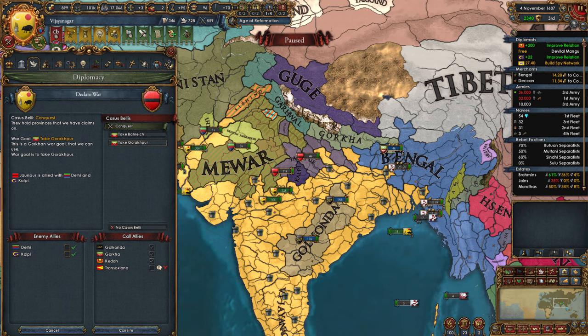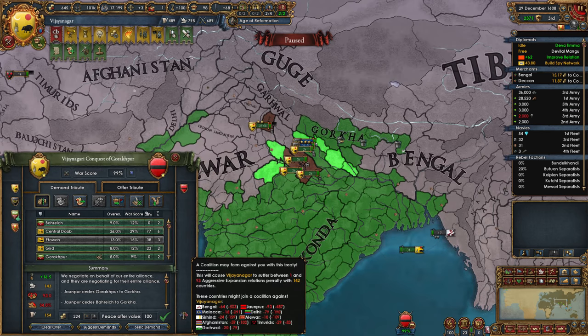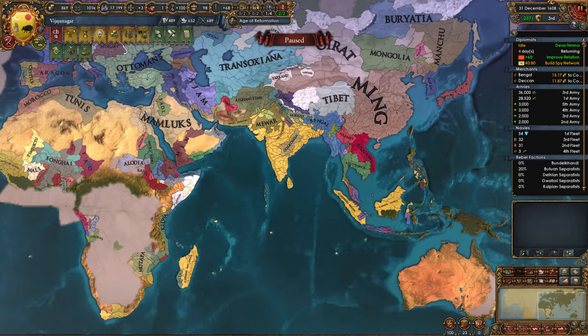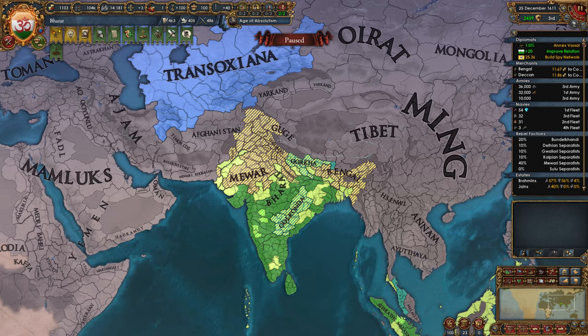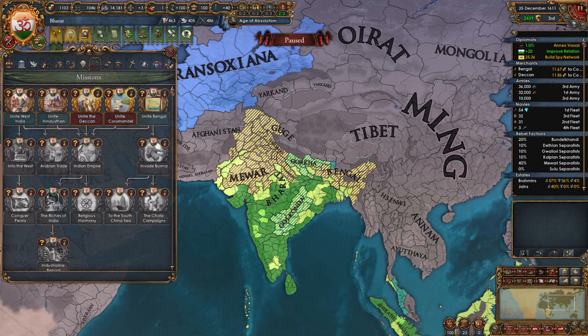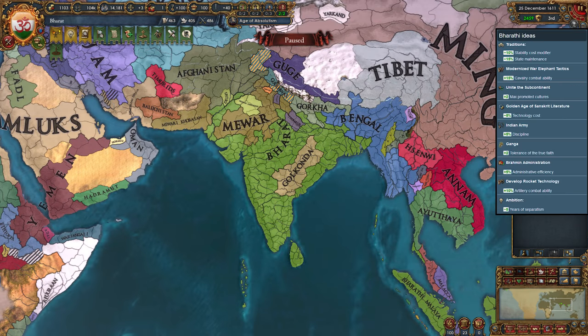Now to form Bharat, the last province I needed was in Janpur, so I attacked them and took as many provinces as I could. So in 1608, I have most of India, and after coring all the provinces in 1611, I was ready to form Bharat. Forming Bharat gives us permanent claims on all of the Indian region, making future wars easier and cheaper. We also get a cool new mission tree and a new national idea set, which are actually pretty nice. After this, you can just roll through India easily while expanding more in Africa and Southeast Asia. You can also start colonizing Australia and the Americas.